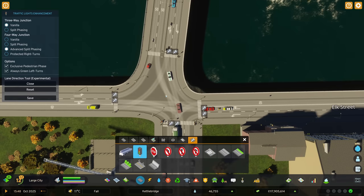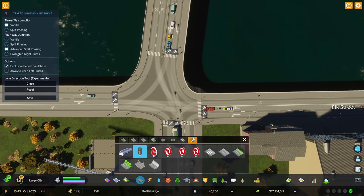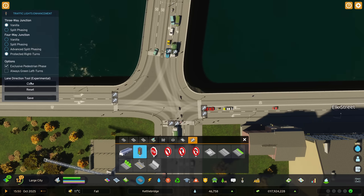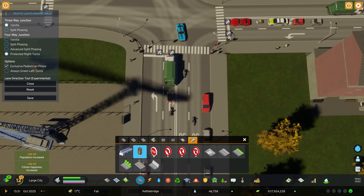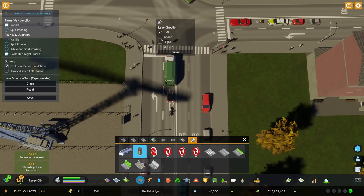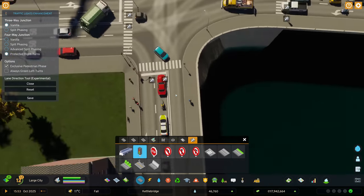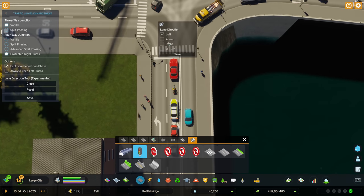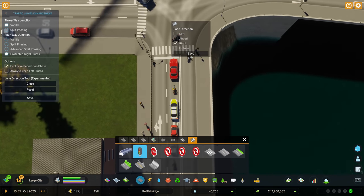The other option we had: instead of always green left turns, let's try protected right turns. Put that on, then in the lane direction tool I'm going to change things slightly — any left turns we're also going to make ahead, and these ones are going to be right turn only. I'll keep the game running while I do this so the cars can sort themselves out.